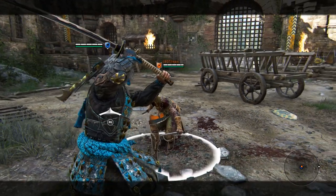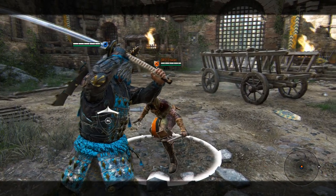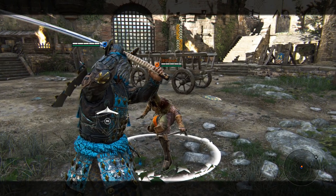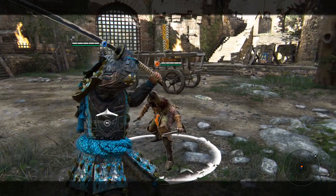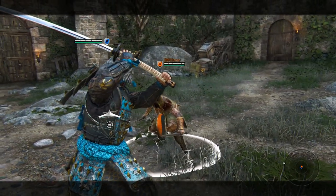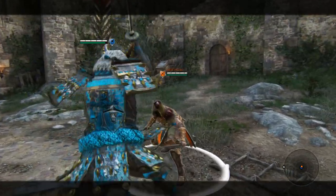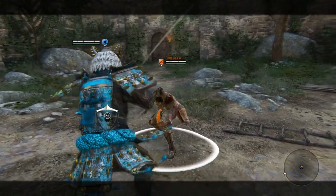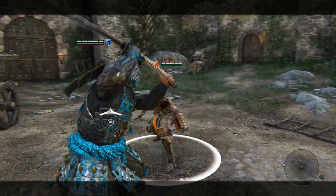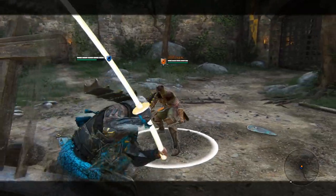What can you do with the top heavy unblockable? You can cancel it into a couple of different things. My bread and butter is the dash cancel into guard break. A lot of people don't expect this, and I've played against many Kenseis that don't know how to do it. So after your helm splitter, without pressing the faint button, all you do is dash forward — on Xbox controller that's A, on PlayStation that's X — and then hit the guard break button. So dash and then guard break.